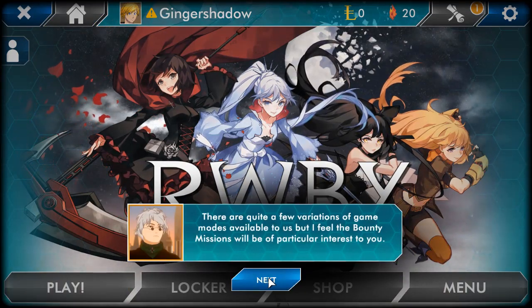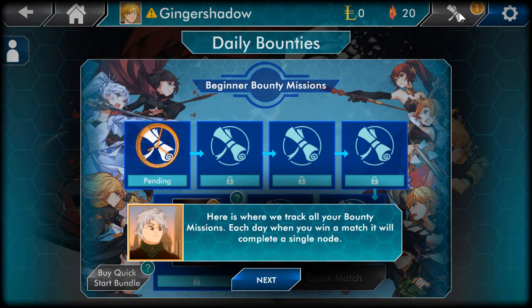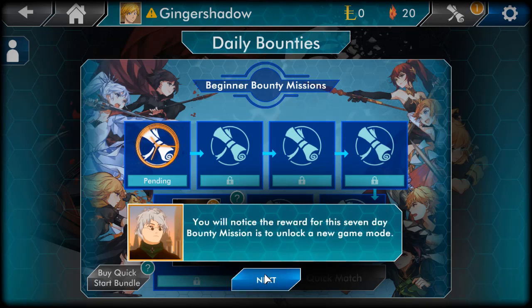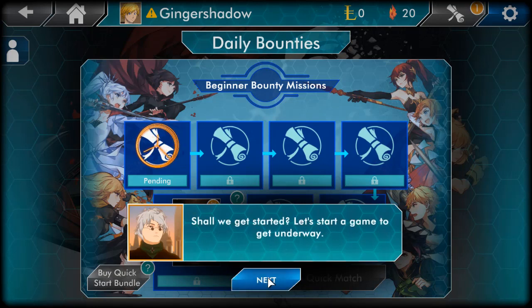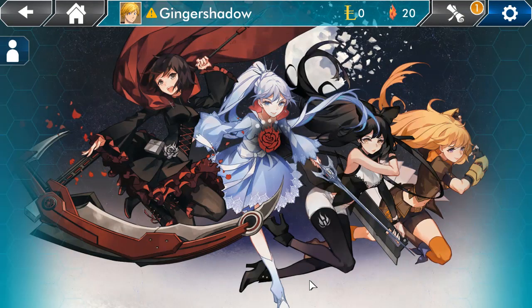There are quite a few variations of game modes available, but the Bounty Mission will be of particular interest. Here's where we track all the Bounty Missions — each day you win a match it will complete a single node. When you complete seven Bounty Missions, you unlock a reward — it's like a daily login reward system. The reward for the seven-day Bounty Mission is to unlock a new game mode. I probably should have played this yesterday on the 14th — I'm playing this on the 15th. For your first seven-day Bounty Mission I'll only put you up against AI opponents.